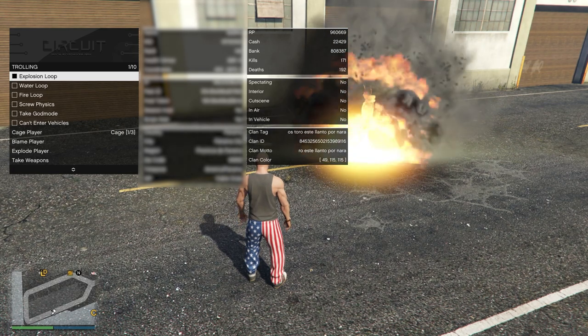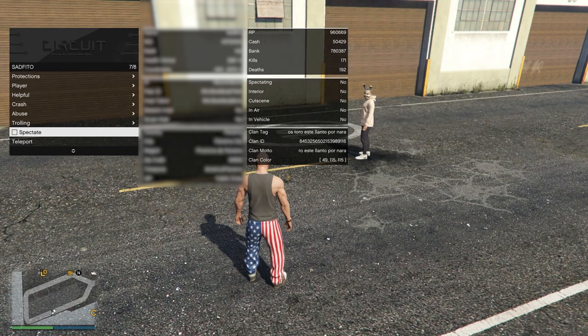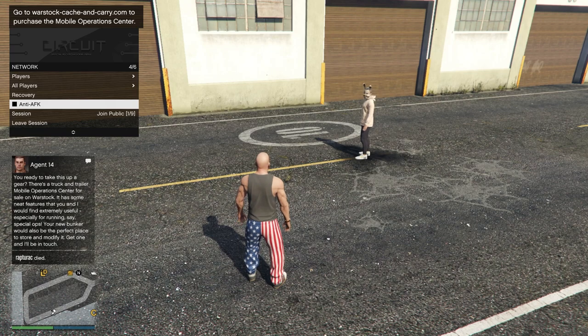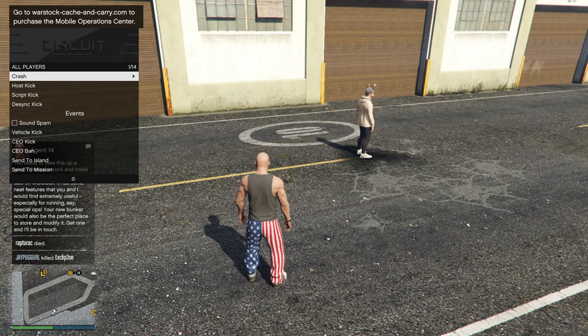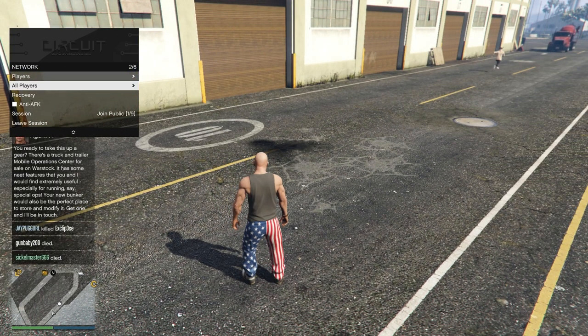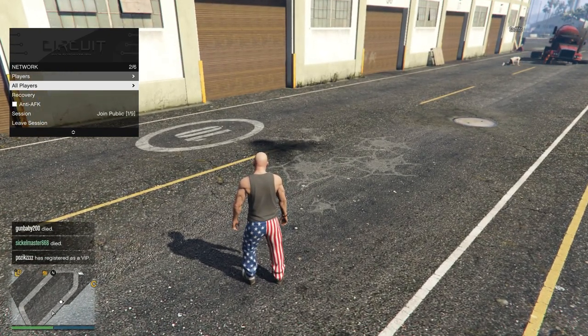As you guys can see he has god mode enabled so he's not going to die. We could take away his god mode, but we're not going to do that today. So that's basically what the options are like for online. You have your anti-AFK option here which keeps you from getting kicked from the session. You can leave the session and join sessions from here, as well as crash, kick, desync, and script-kick every single person in the lobby from this list. Circuit is a super smooth, really fun menu — it doesn't have a crazy amount of features but the features it does have just work really well.